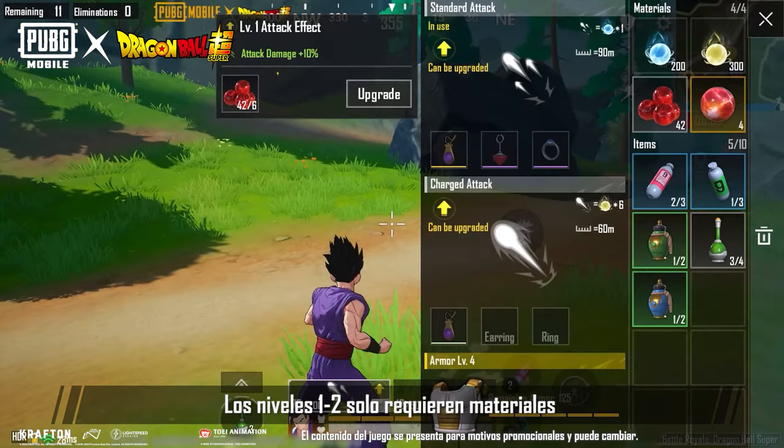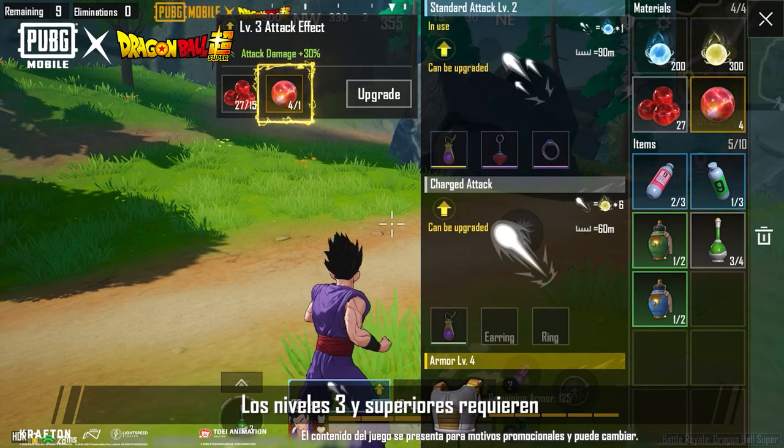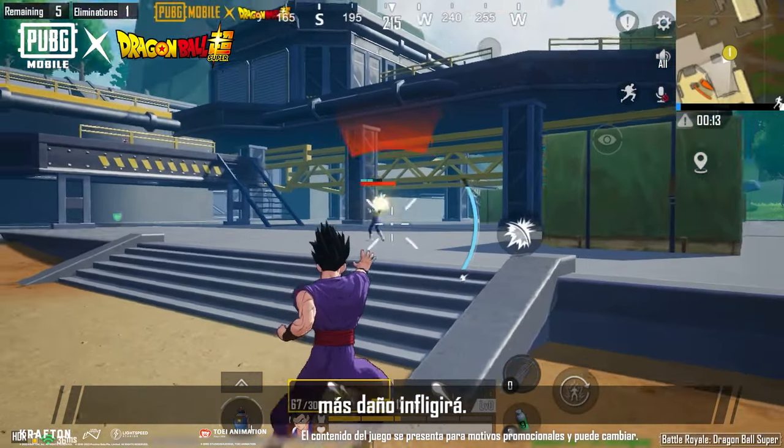Players also need to be on the lookout for upgrade materials, which are used to level up attacks. Attacks have a total of five levels. Levels 1 to 2 only require basic upgrade materials, while level 3 and above require advanced upgrade materials. The higher an attack's level, the more damage it will deal.